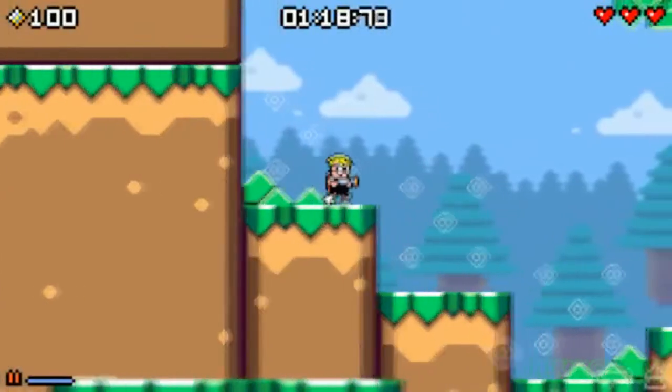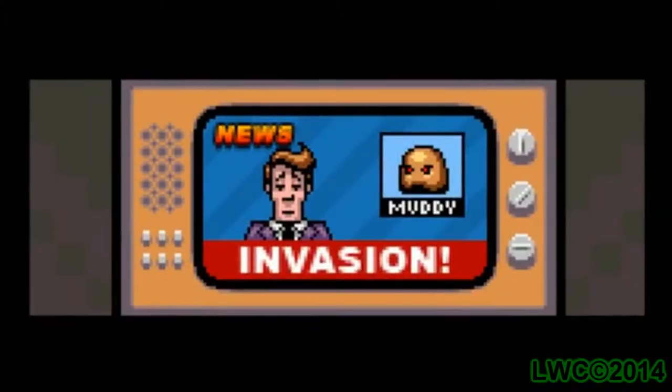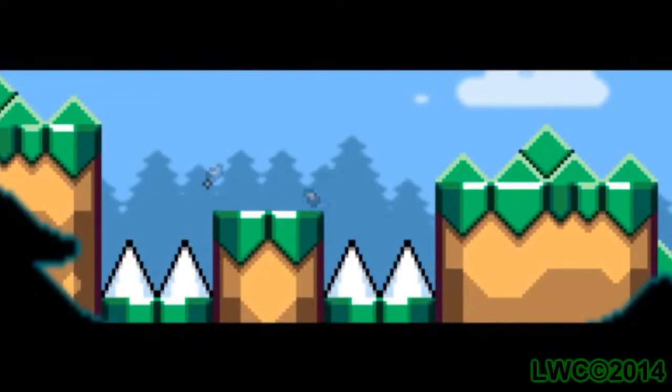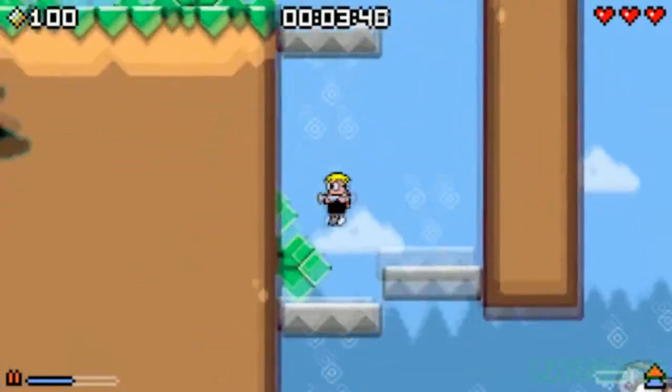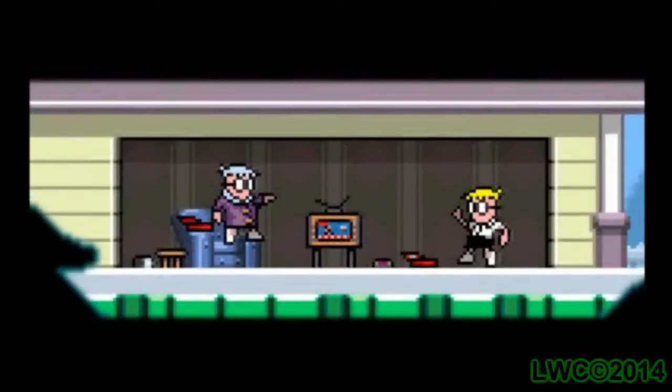You play as Max, a blonde nerdy-looking dork who has to search for the water sprites. There is a Mutant Muds invasion, and collecting all the water sprites will clean up this muddy mess. Armed with only a water gun and jet pack, it's up to Max to save the world — or because Grandma said so, which I find funnier in my head.